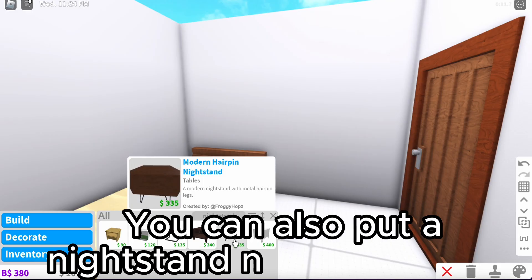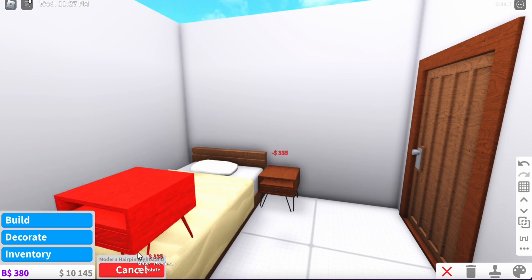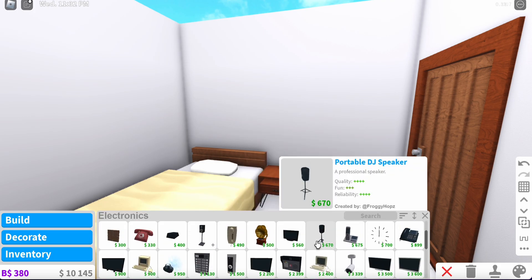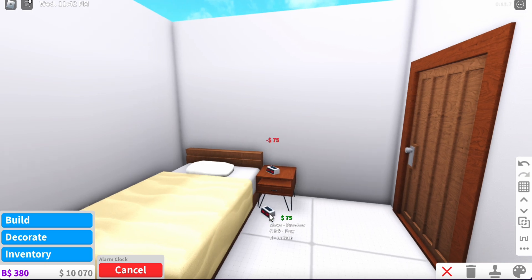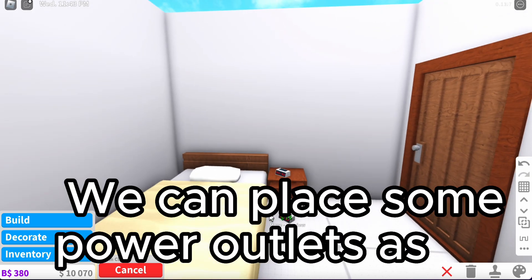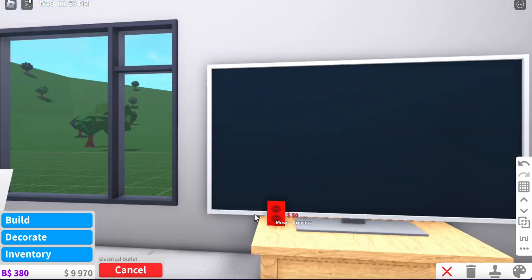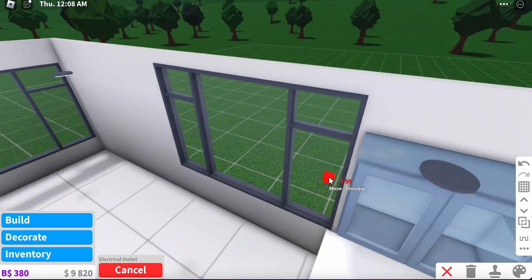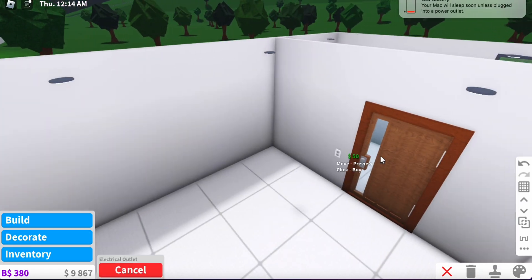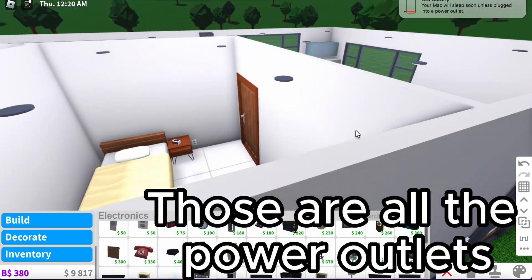You can also put a nightstand next to your bed. We can place some power outlets as well. Those are all the power outlets.